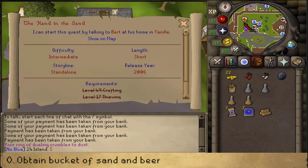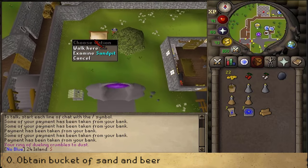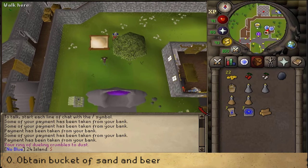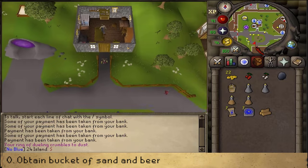First, before starting our speedrun, if you have not brought a bucket of sand, go to Bert's Sand Pit and use your bucket on it to fill it up. Afterwards, let's go south into the inn, where we will need to go after speaking to Bert and starting our quest.